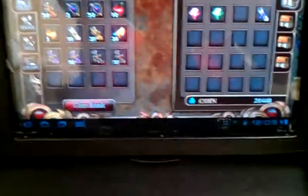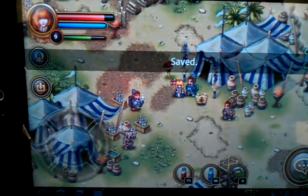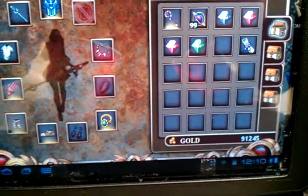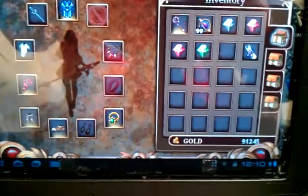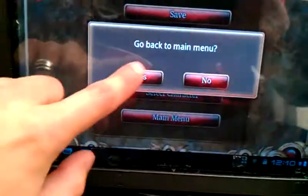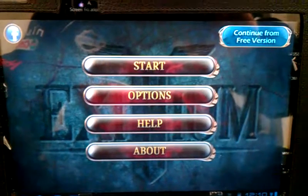Let me save this game. Right now I'm at level 9 and I should have about 91,245 gold. What you want to do — this is the full version — you can either go back to the main menu or exit the game. Now I'm at the full version at the main menu.